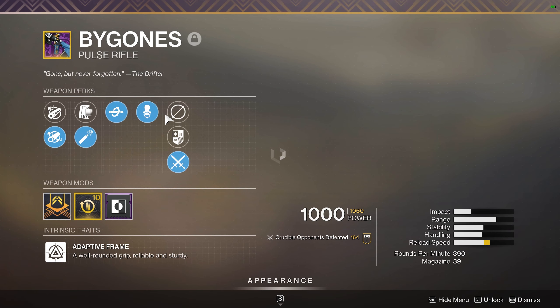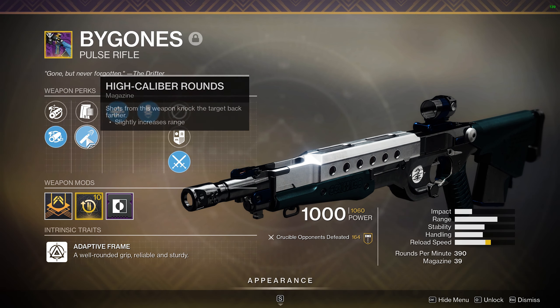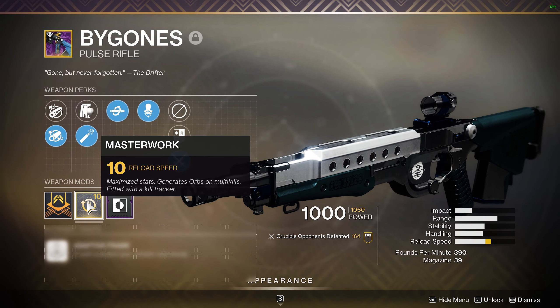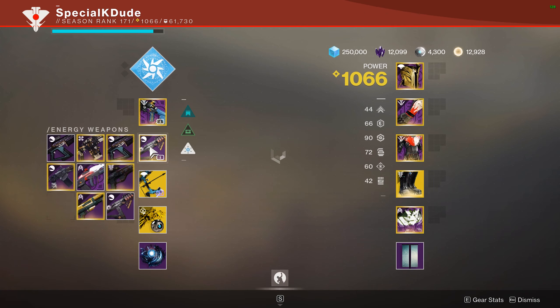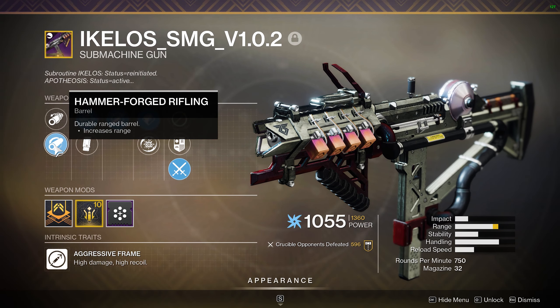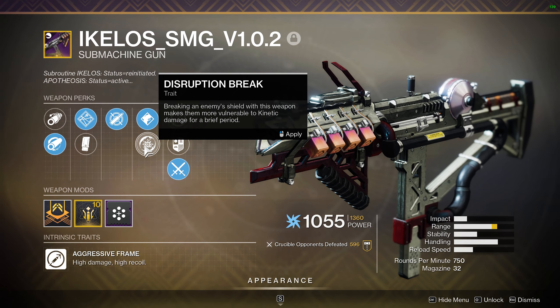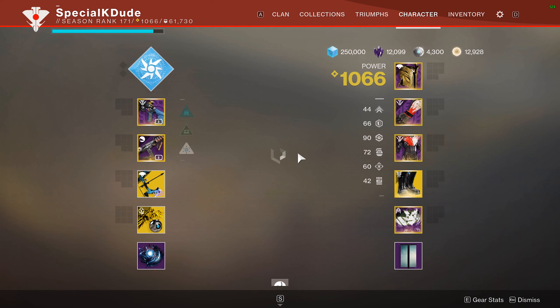We got the Bygones this match. I was hunting for a god roll like this for such a long time last season. Finally had a drop, didn't really play around with it much for some reason after I got it. But I was really looking for something with Headseeker and either Rampage or Kill Clip. I'm actually happy with the Kill Clip because that way I can put in a counterbalance mod and make the gun even more consistent.